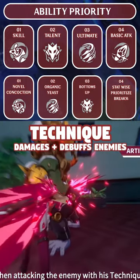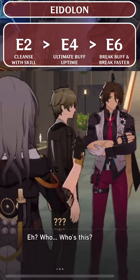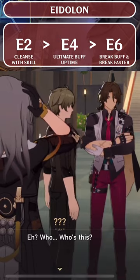Prioritize Gallagher's skill to increase his base scaling on that heal, and then his talent for increased break damage. His second Eidolon grants him a cleanse, which is super important, so definitely grab that.